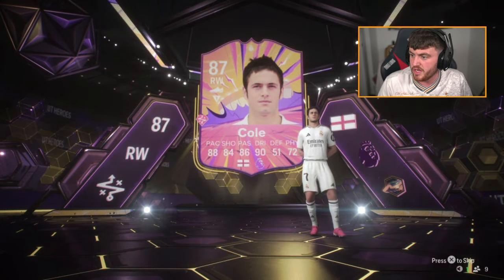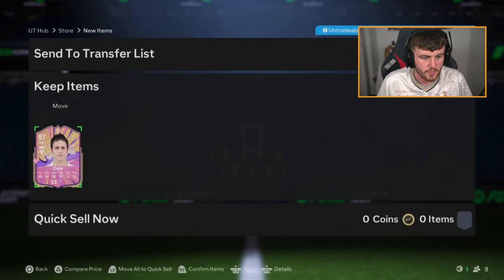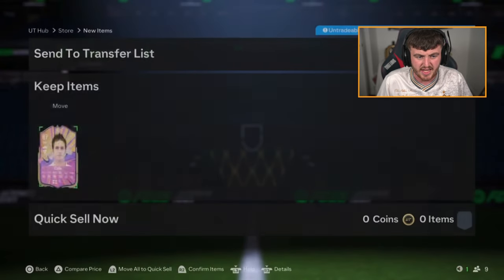Joe Cole actually looks really, really good. I think this card looks very nice. Cole's right wing, McManaman's right mid — perfect. We'll absolutely take that. Nearly 300k — solid.